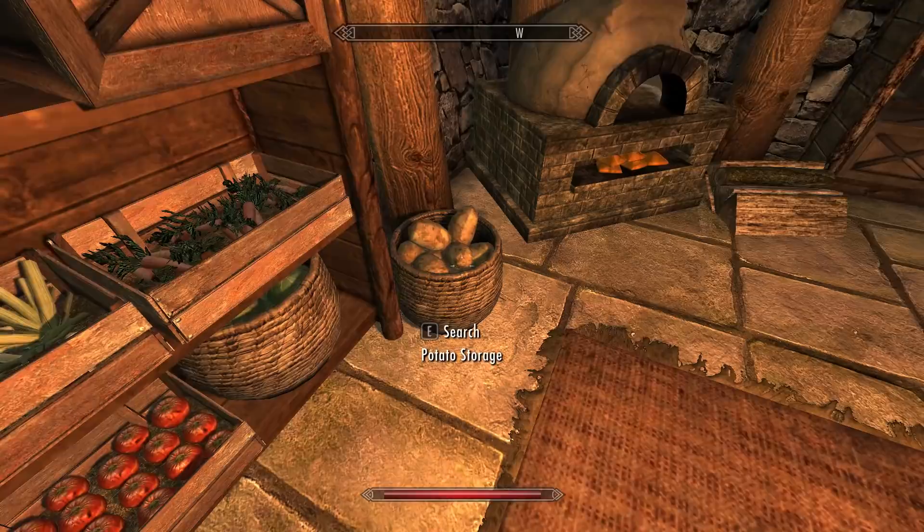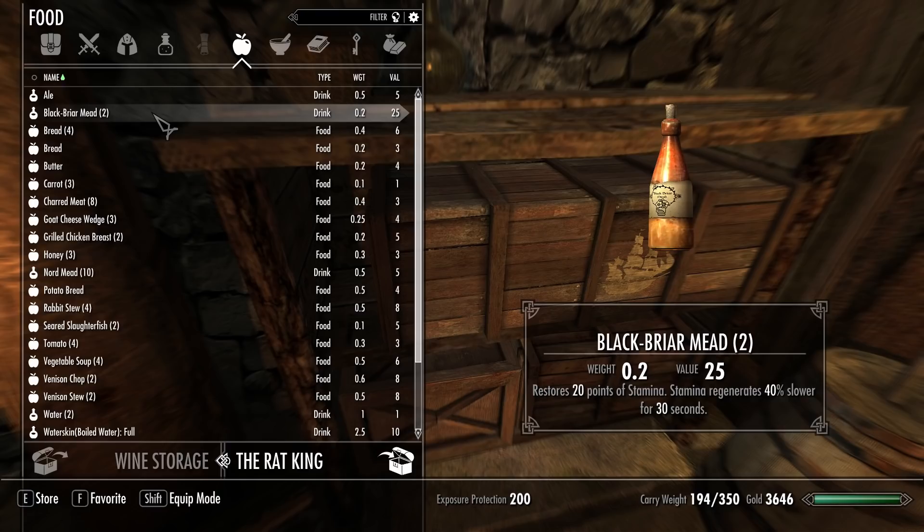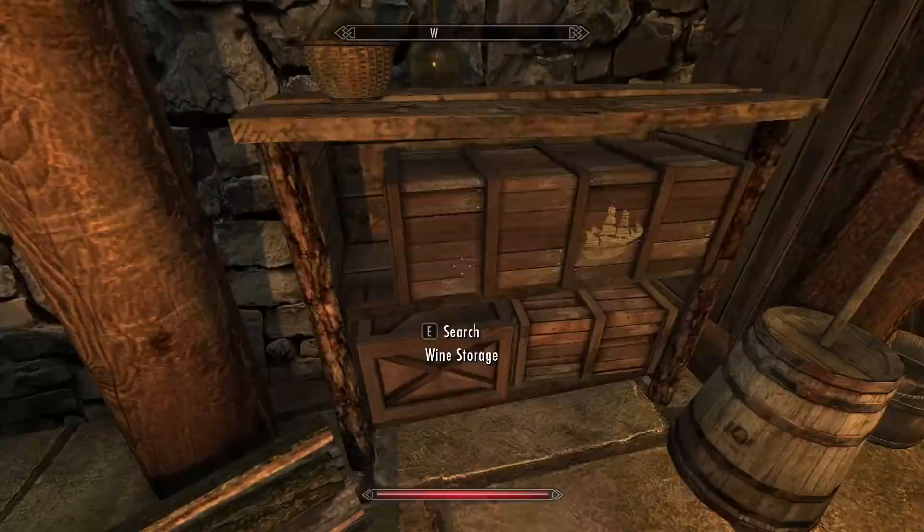We've got 15 potatoes, and I'll quickly store everything else I have as well. Oh look, there's even some wine storage here. Let's store the wine — I think we've got a few bottles on us. From our begging days we've got some ale, some alto wine. Let's store all that stuff. That's a lot of produce stored.